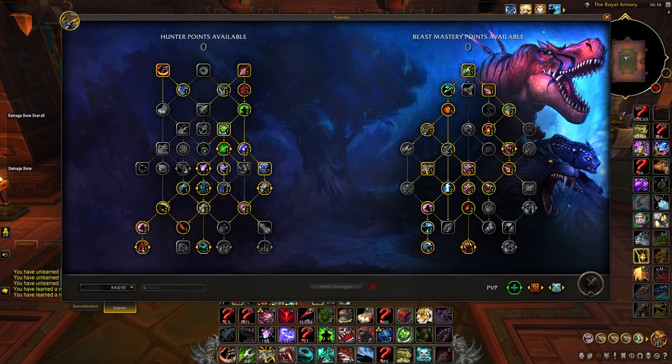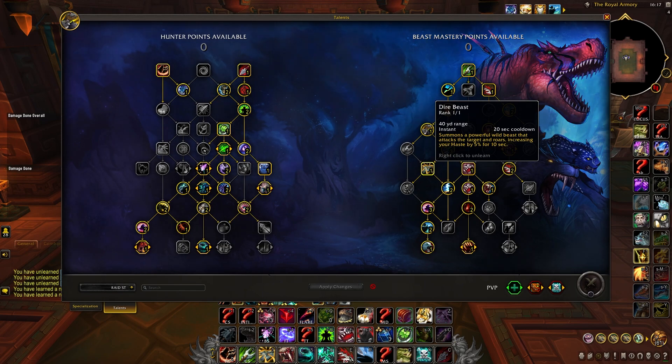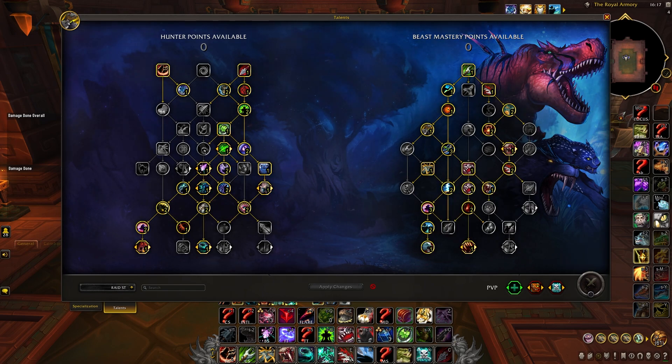Things do change quite a bit for pure single target on the spec side though. In pure single target encounters we won't take Multi Shot, Beast Cleave, or Kill Cleave, which allows us to pick up more talents. We'll put a point in Bloodshed as a mini 1-minute offensive cooldown increasing damage taken from our pet for 18 seconds. On the left side we'll take Dire Beast, which increases our haste by 5% and deals substantial damage, especially through extra talents at the bottom — buffing beast damage with Dire Frenzy, and finally building into Dire Pack, allowing us to spam Kill Command every time we summon 5 Dire Beasts. Unfortunately Blizzard still hasn't given love to the right side of the BM spec tree, so fun talents like Aspect and Call of the Wild remain undertuned — Piercing Fangs is ultimately just too strong.